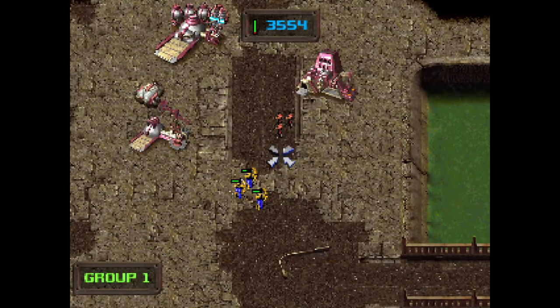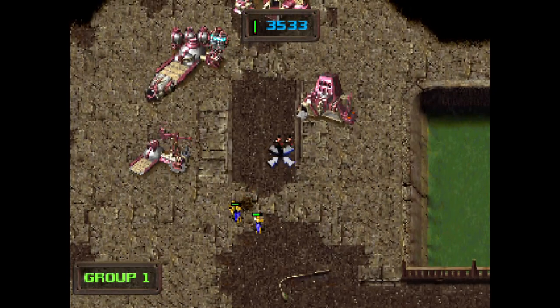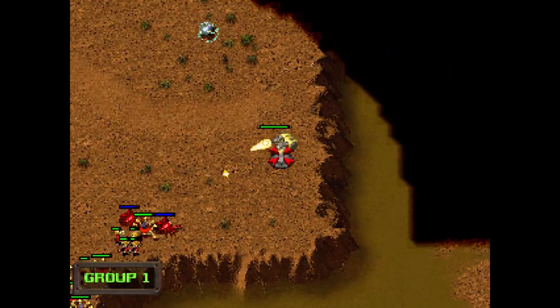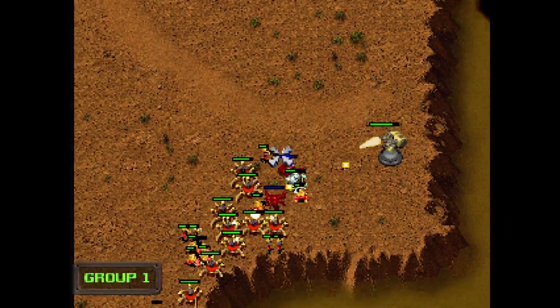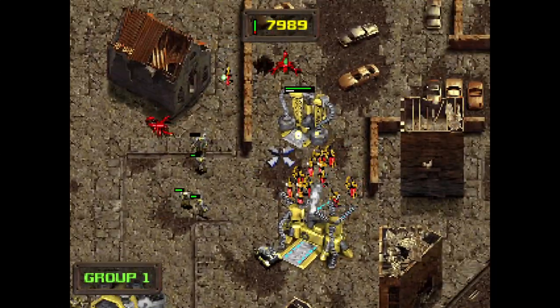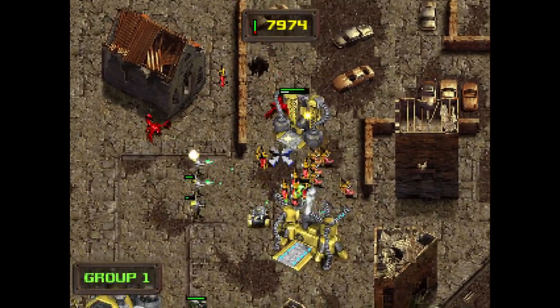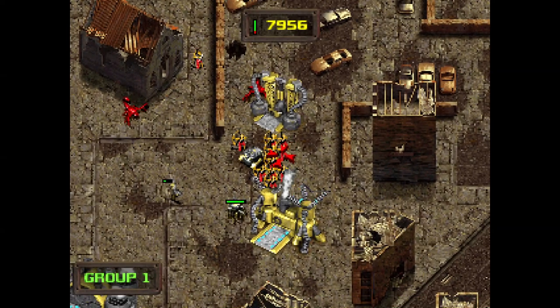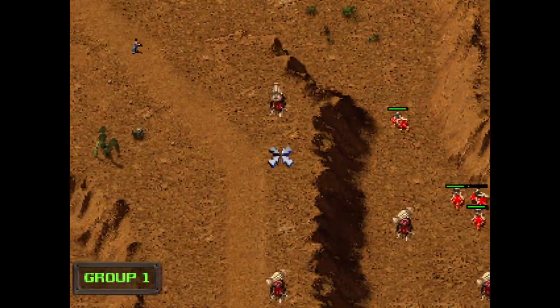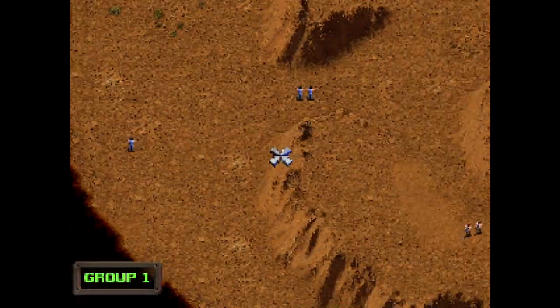The maps themselves look okay — it's a post-apocalyptic wasteland after all, so the locations can look pretty grim and desolate with not very much variety overall. I do think they look fine for the time though. The buildings also look pretty nice, but the units are very small and can be very difficult to make out from one another at times, which kind of adds to the factions feeling very similar to play. I have to give props to the music though — every faction has its own background themes and they match their individual styles very well, and some of these are really, really good.